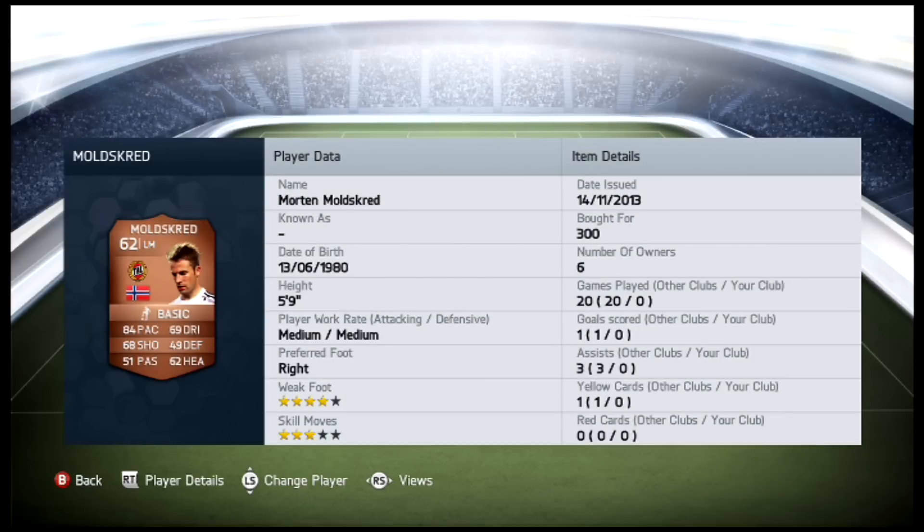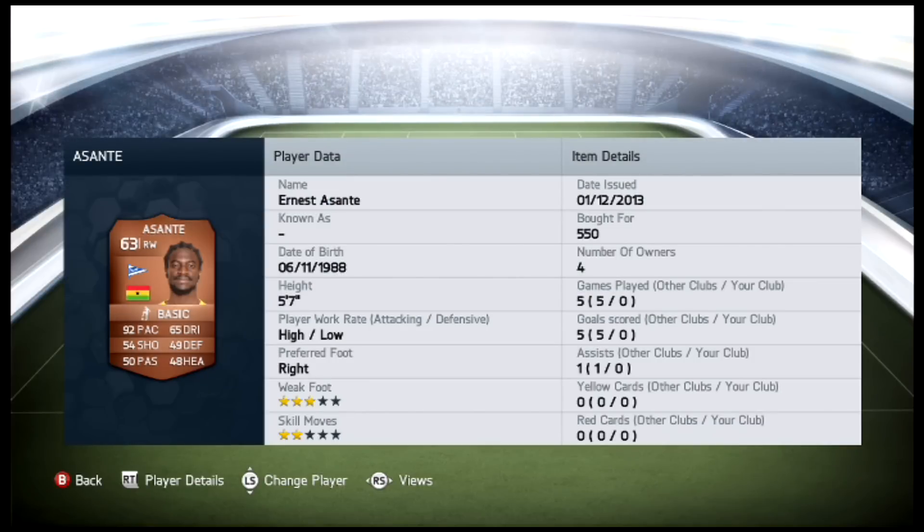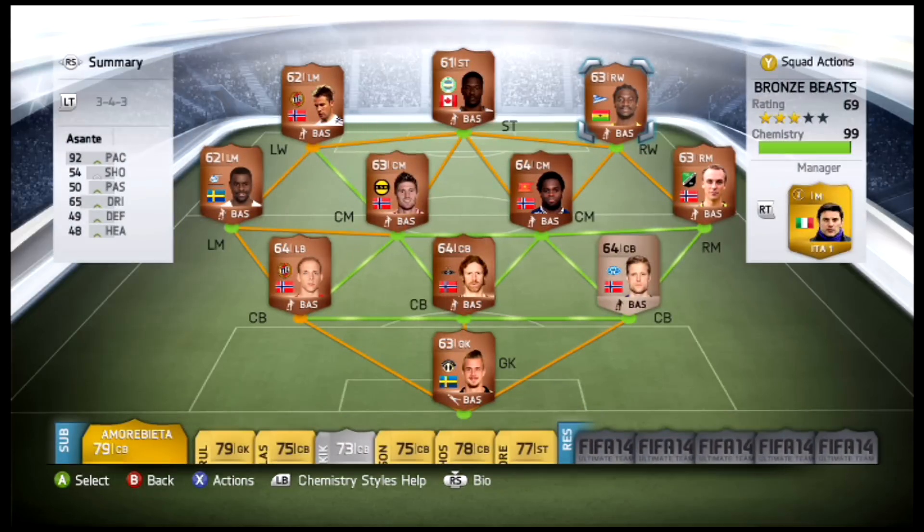Up top we have one player slightly out of position but I still got 99 chemistry - that's Morten Moldskred, got him for 300 coins. A lot of his cards are going for around 1,000, so I was lucky to find this one. Four-star weak foot, 84 pace, 69 dribbling, 68 shooting, 62 heading. On the opposing wing we have Ernest Asante, got him for 550 - purely pace-based. He's a four-star skiller but I'm not a skiller, so I'll just take the pace: 92 pace, 65 dribbling, 54 shooting but with around 60 finishing, which isn't too bad.